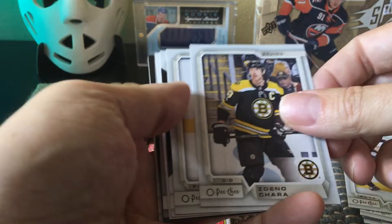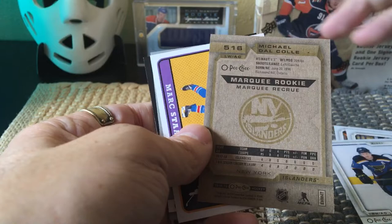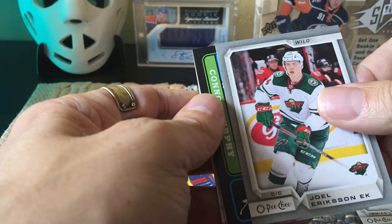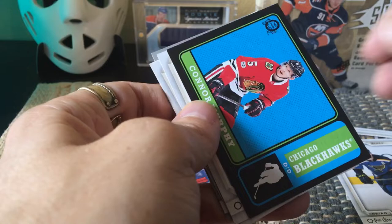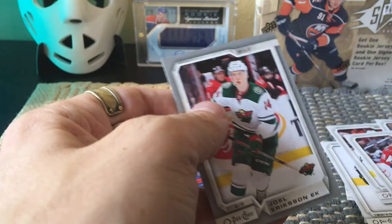It's a Tarasenko! We have another marquee rookie and it's Michael Del Cole — interesting, nice to get a rookie. Here we have a Mark Staal retro card; he's been a very stable force on defense. As well as a Joel Eriksson Ek, and another black border — so this is two numbered cards. I believe you get two per hobby box and I seem to have pulled both of them, which is kind of cool. That one's numbered 18 of 100. We also have a silver card of Joel Eriksson Ek.